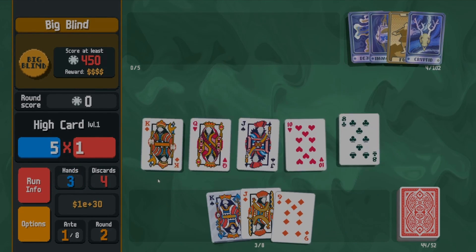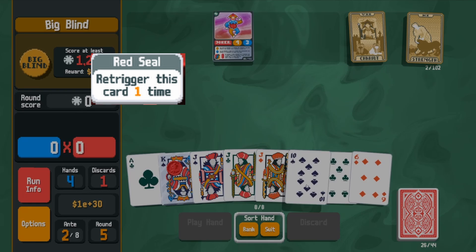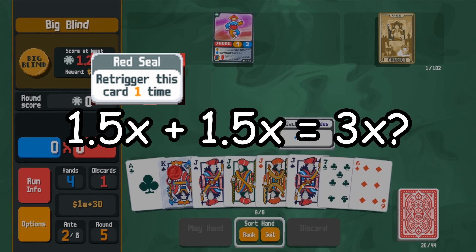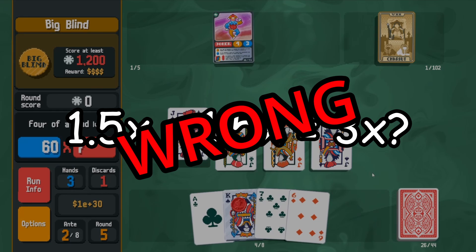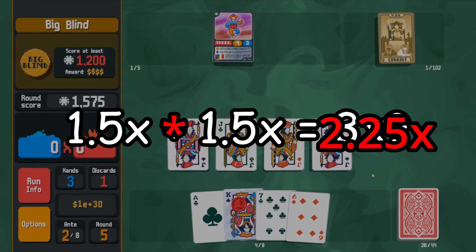Let me walk you through the math. A steel card by itself gives you 1.5 times mult. Let's put a red seal on it. Since the effect triggers twice, you might think the mult will double to 3, but since they scale multiplicatively, instead we get 1.5 × 1.5 = 2.25 times mult.